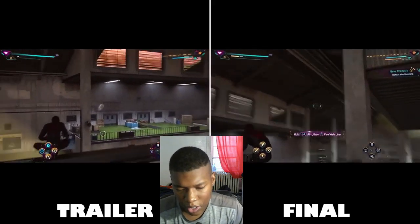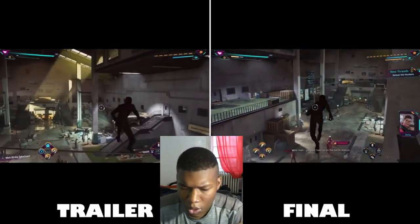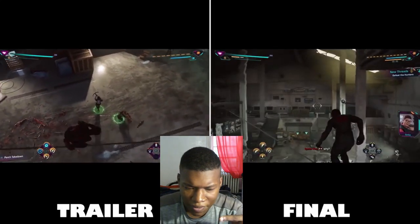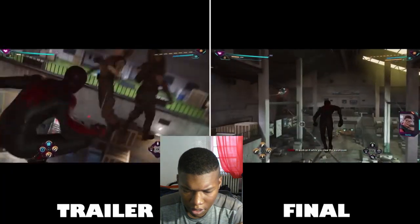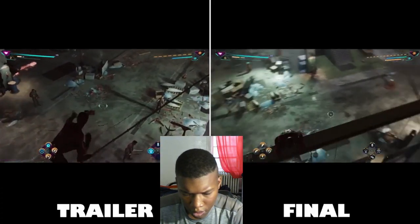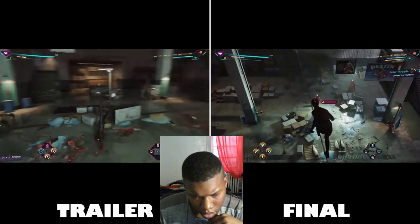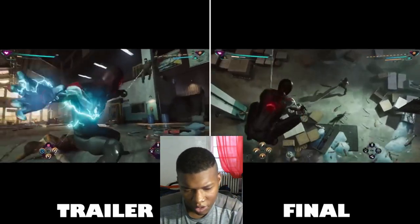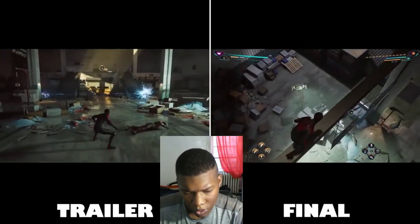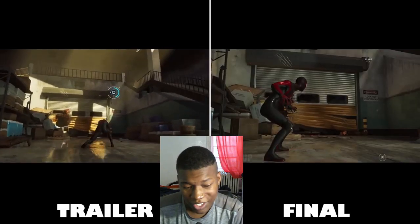So you see like the sunlight in the trailer, but you don't see the sunlight here — I think that's because the roof is like closed off. Oh no, you can see the sunlight. I think it's like a different light. So they took out the little bird thing. In the trailer you're already... I love this move that Miles did. In the trailer Miles is already fighting. In the final product it's still like you have to be a lot more stealthy.